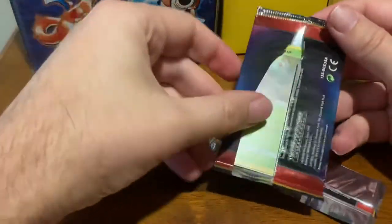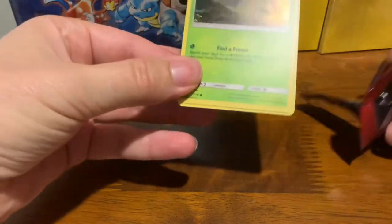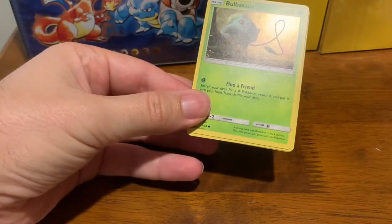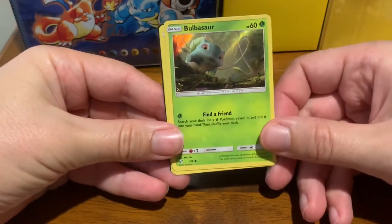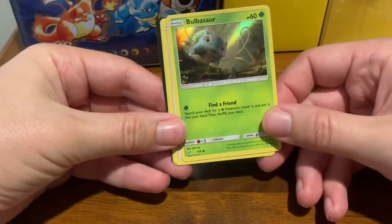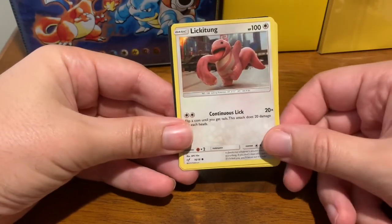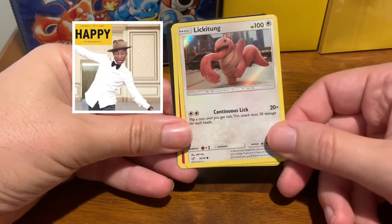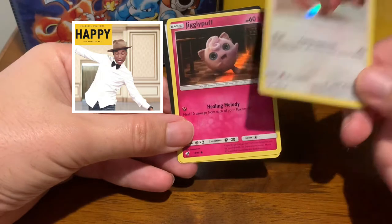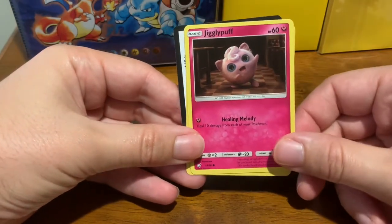Okie dokie. I've only opened one Detective Pikachu booster pack, and that was from the movie. But now we've got the Bulbasaur, which I did not have until right now, so that's good. We got the Lickitung, which I'm extra happy about because he just looks so happy, and I haven't gotten that one either. And Jigglypuff — I did have that one.